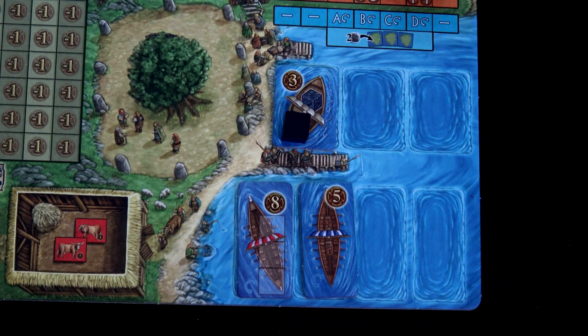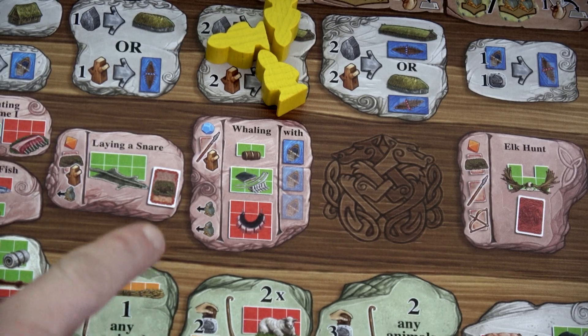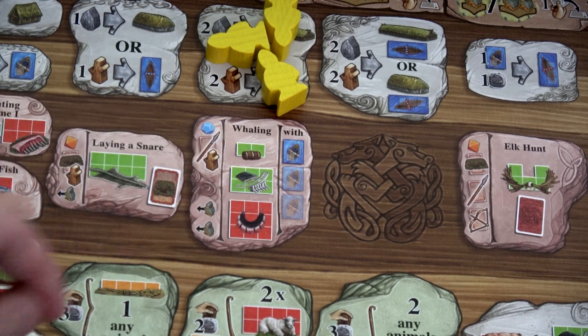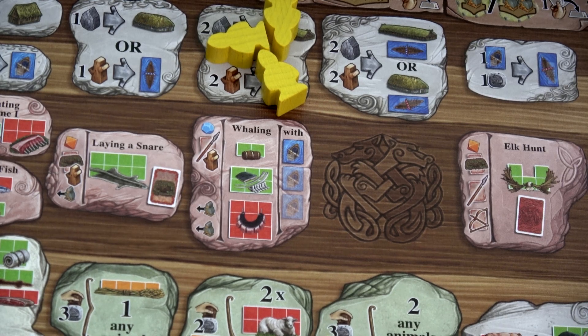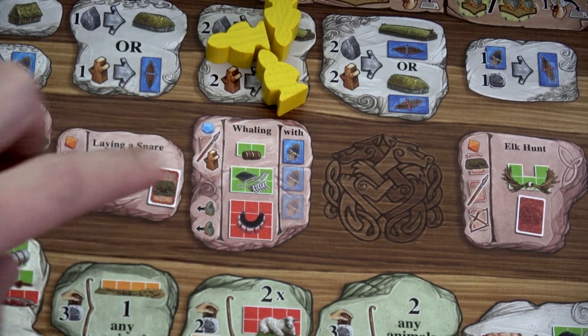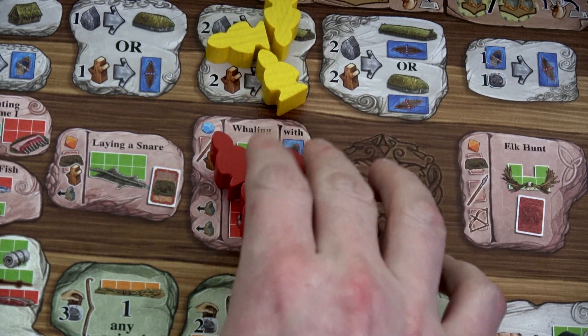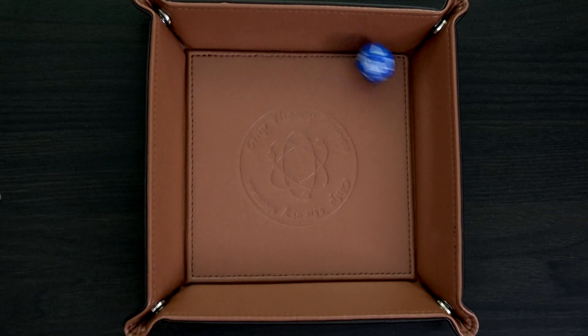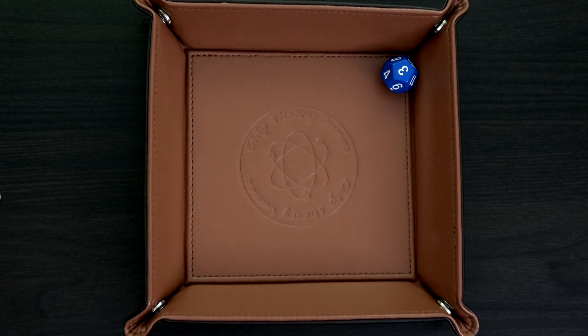I'm going to place one ore on my whaling ship because I think I might go whaling. When you go whaling, you reduce your die roll equal to the amount of ore on all whaling ships you bring. So I'd reduce my roll by two — and we're trying to get to zero, but rolling a D12. We can use wood and spears to reduce our number, plus the two ore. We only need to roll a two, one, or zero, and I have three spears. Rolling the D12 we get a 12 — terrible. Reroll: that's a three. Three minus two ore is one; I spend a spear to make it zero and we successfully whaled! Look at all these glorious resources!